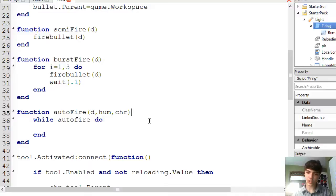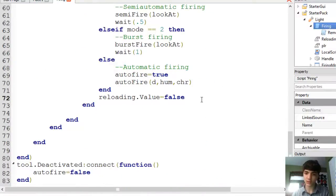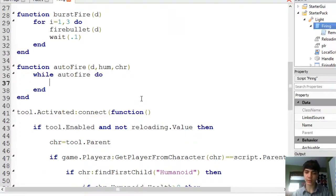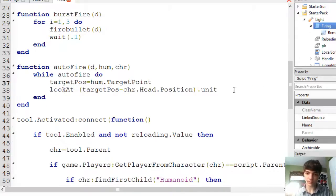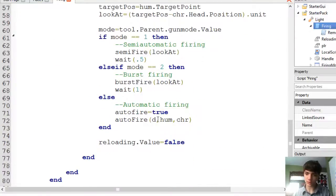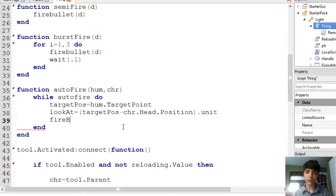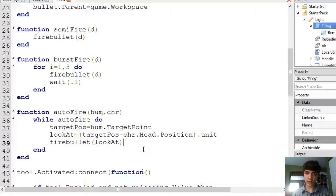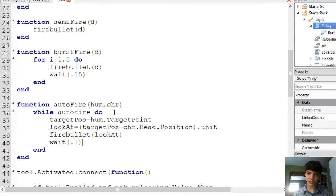Okay. Now what we should also do — we already have reloading kind of as our debounce for this. That was just touch ups to make it look better. While auto fire do. We don't actually need D because we're kind of figuring D out ourselves. And now just fire bullet look at. And I believe that should be good. And we're going to do wait point — let's make this burst wait 1.5 and this just wait one. And that should be good.